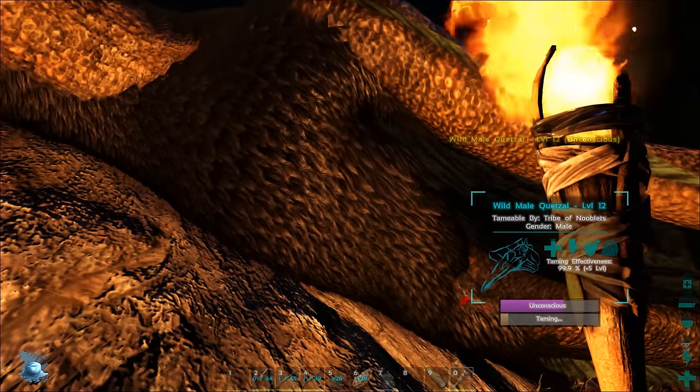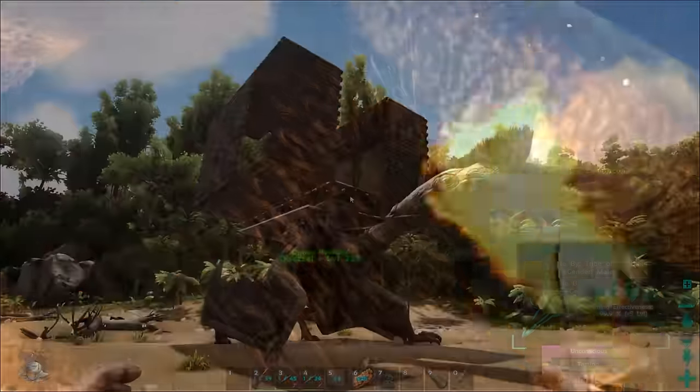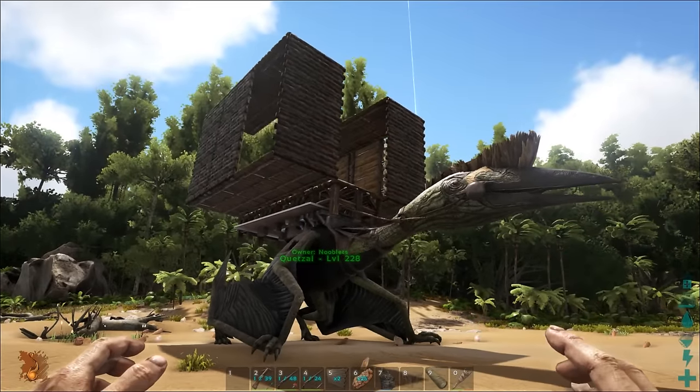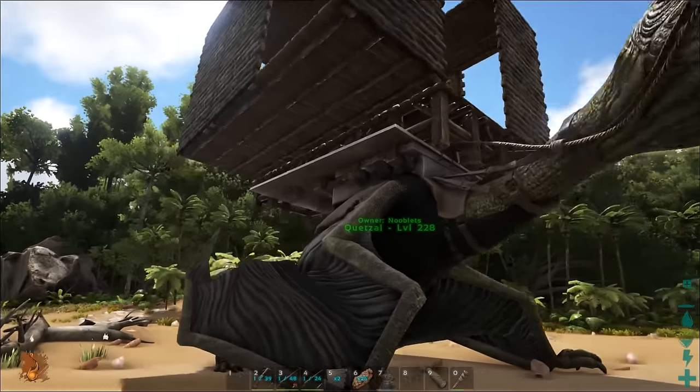Once you've tamed one Quetzal, taming any others is easy, as what you can do is build a Quetzal taming cage on top of the first one. I'll give you a close look at it so you can build your own.